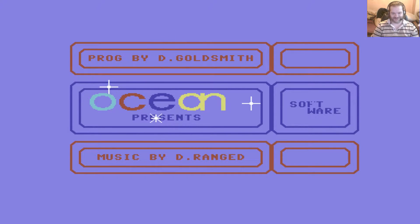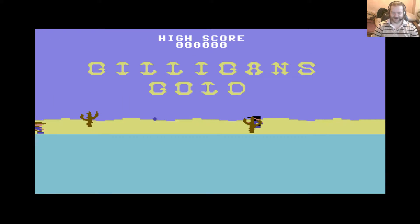Hello and welcome to the next Luccoza retro game review video. This one is Gilligan's Gold, which was released by Ocean in... bollocks, I can't remember. It was either 84 or 85.